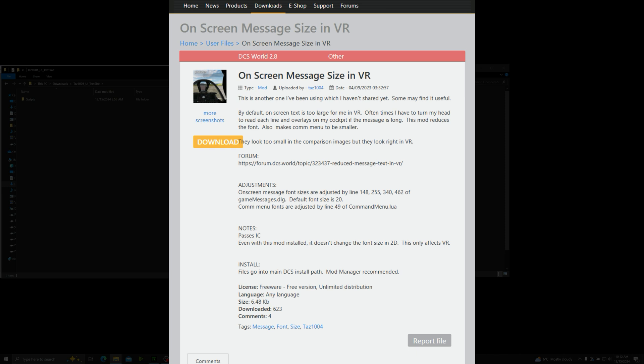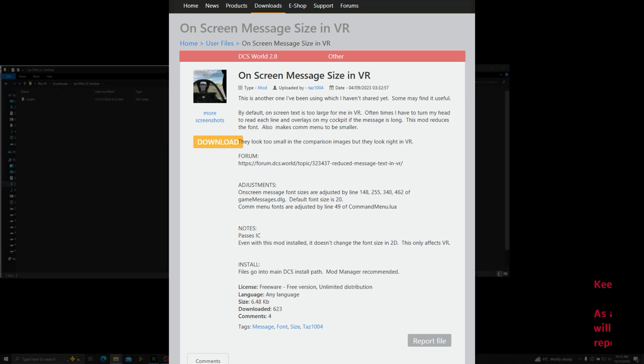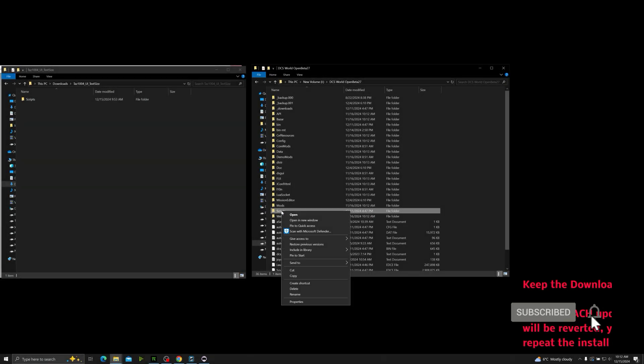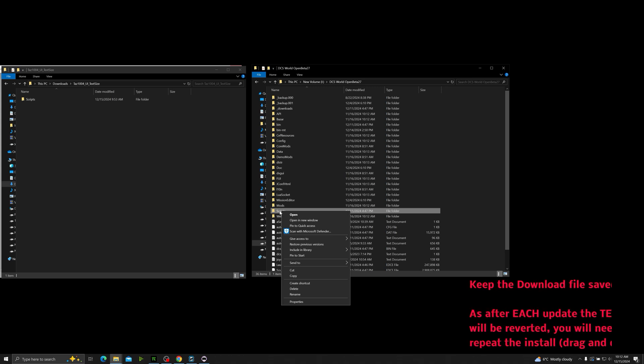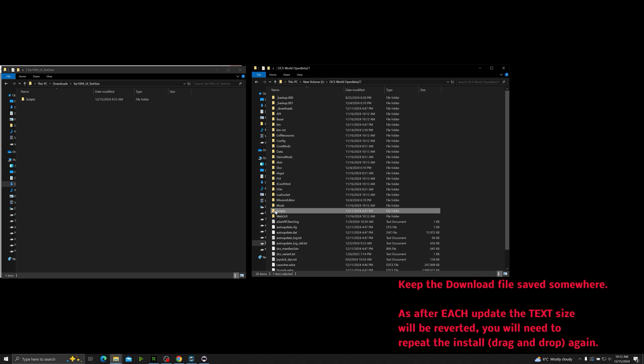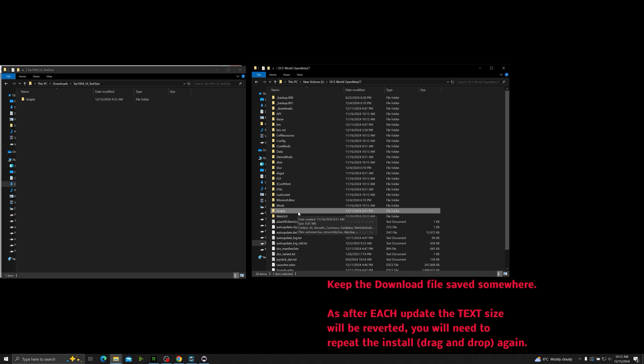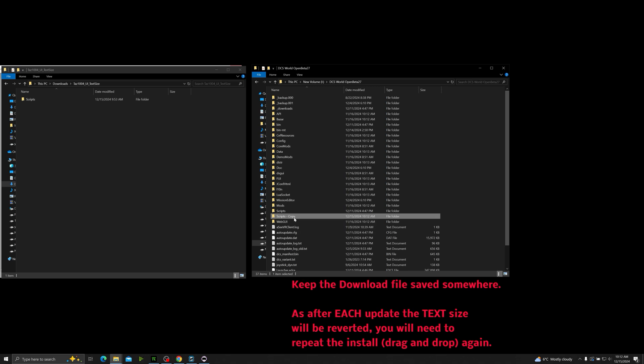Download the file — it will be a zip, and inside of it will be a folder structure with really one important folder called Scripts. Now to install it, all you have to do is open up your DCS installation location. What I like to do is back up my files first, so I'm going to click on the Scripts folder in DCS, Ctrl C and Ctrl V, and that will make a copy of my original Scripts folder.